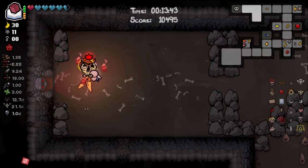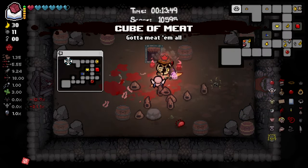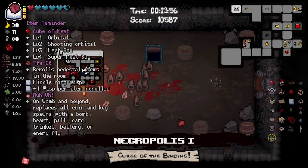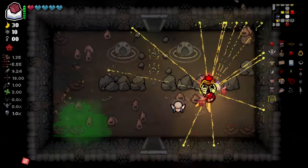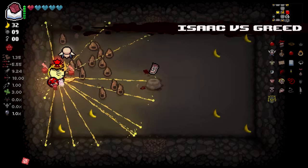Alright boss time fellas. What do we got? War - what is it good for? Absolutely nothing. Level two Meat Boy - we'll take that. Really nothing else we want to do I don't think. Well we could look for the secret room actually, why not? Secret tunnel! It's great. It's a steam sale - we could roll this. Keeper skin - that's poopy. Let's go to the boss trap.